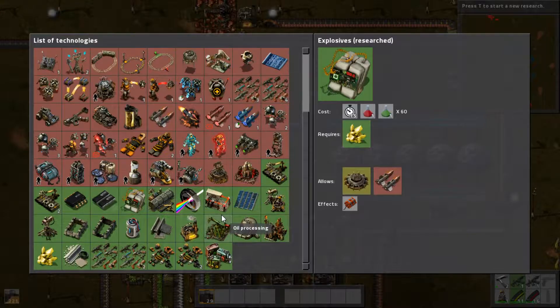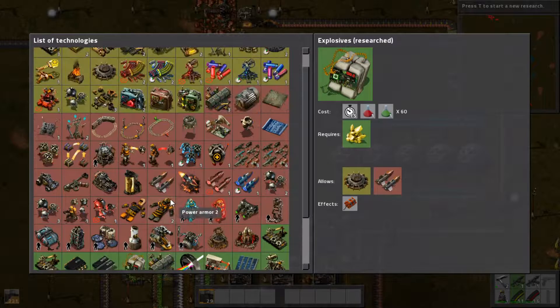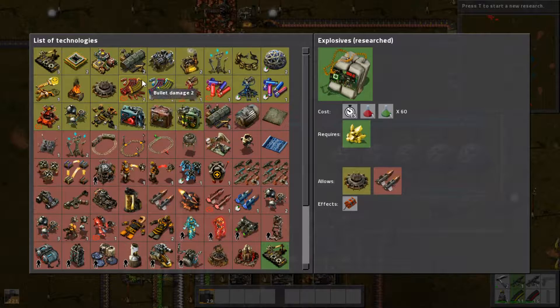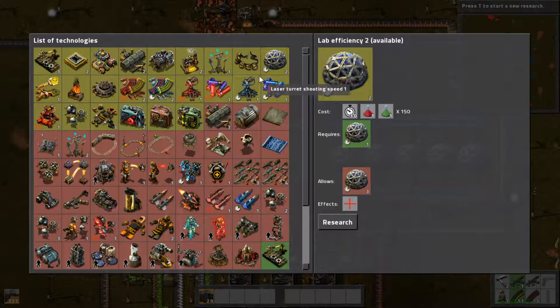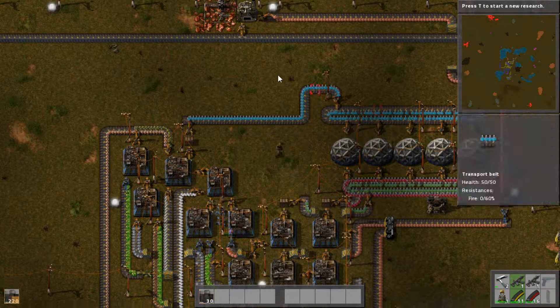I got bullet damage 1, which has now unlocked bullet damage 2. I also got lab efficiency 1. Those completed researches don't appear in the queue anymore — they stay listed as done. It's also good to mention power generation: we've got a lot of steam engines and boilers, but we're still getting pretty close to capping out, so we might need either another power plant or to switch over to solar panels.